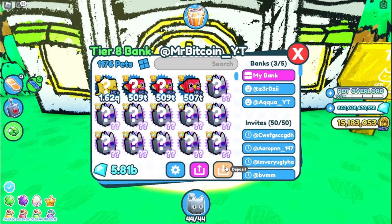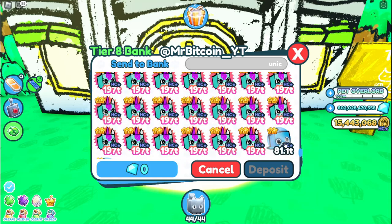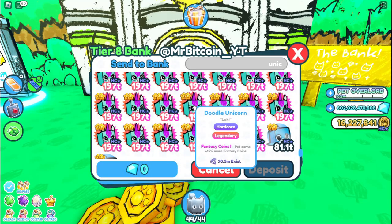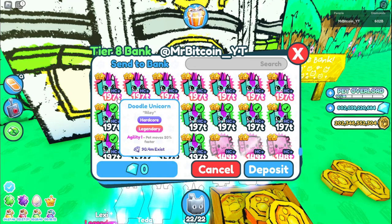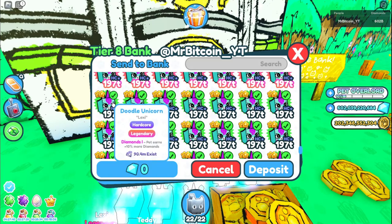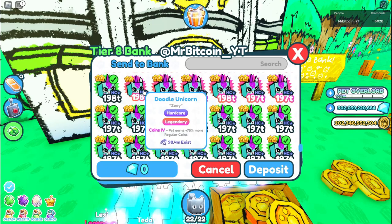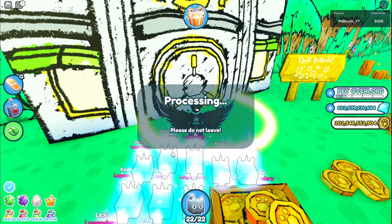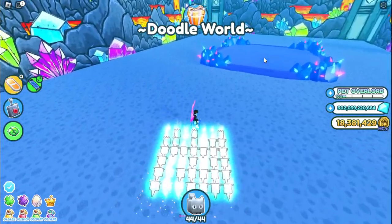We're going to run to my bank, click on it, deposit, and type in 'unicorn.' Let's put in a bunch of unicorns. It's glitched right now, so we had to jump into regular mode — it might have been a laggy server. We'll deposit some pets into the bank just to show you. That's 50, then 50 more, and some of these other guys too.